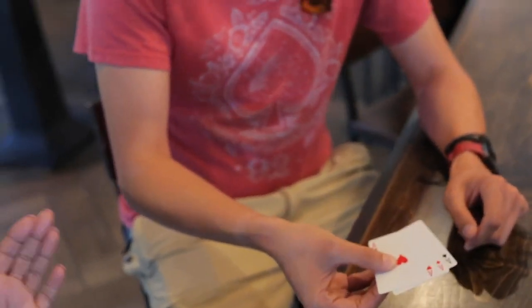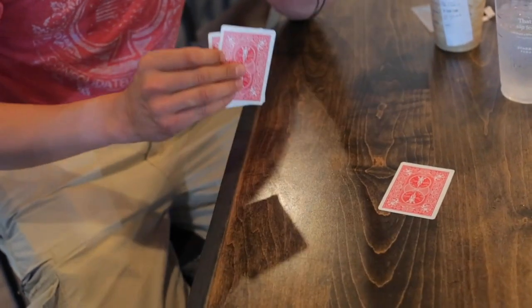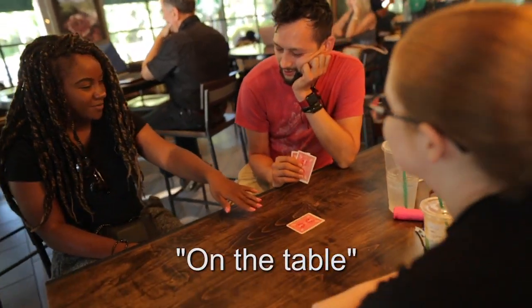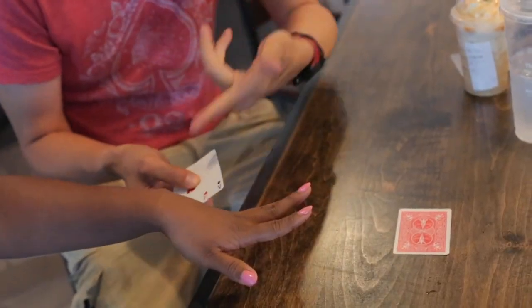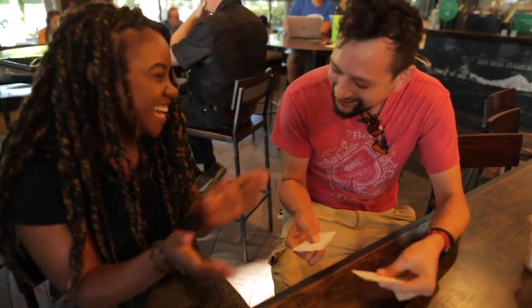No, you shouldn't. Watch, look. If you put the ace of spades down there, if you were to bet, where would you say the ace of spades is? On the table. I tried to help you out. I even showed you. What the f***? I showed you. That's the ace of diamonds. You're not following along, right?